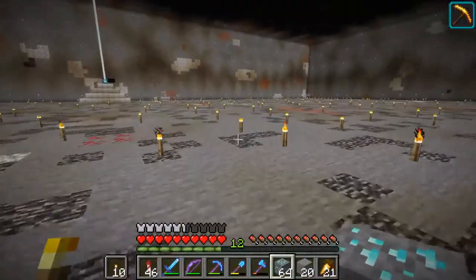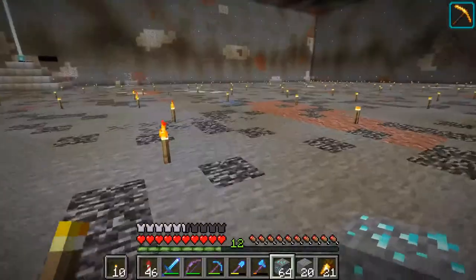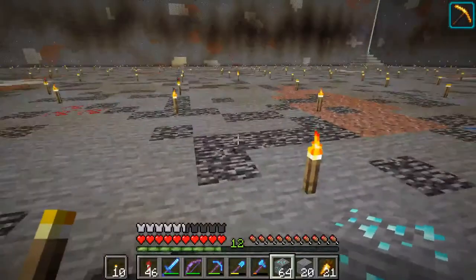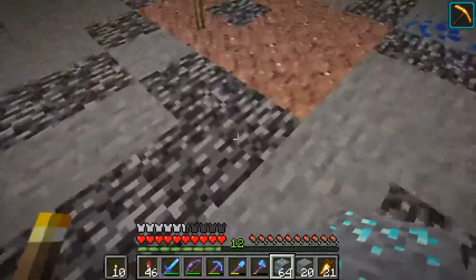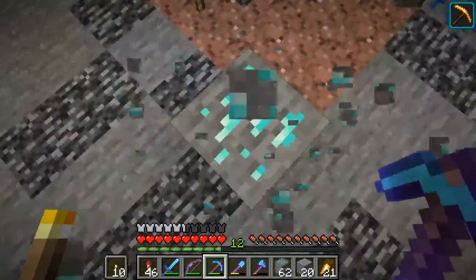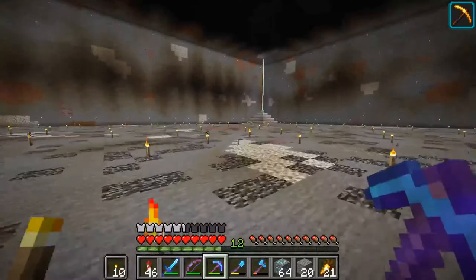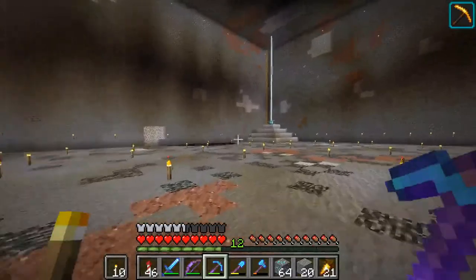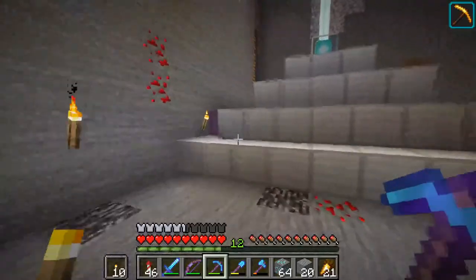I'm sure you tried to guess how many diamond ore blocks there were. My guess was about two stacks, but effectively it's almost two and a half. That should give us quite a bit of diamonds, but let's not do this down here and let's not do this with a silk touch pick, because that will yield us no diamonds. Let me grab my fortune pick and head on up.